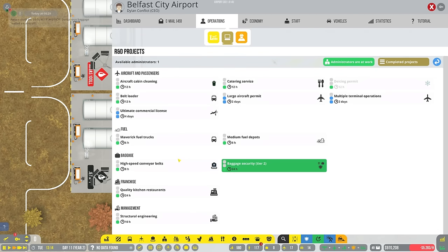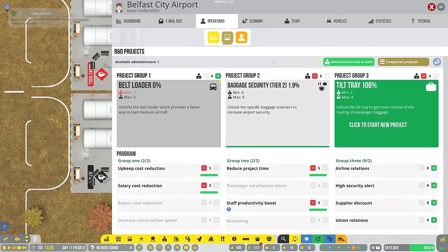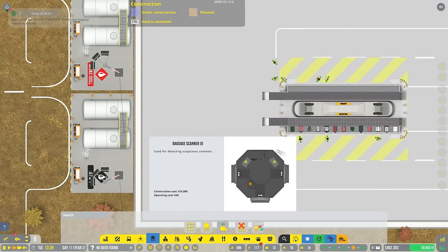Let's also have a bit of a look at belt loaders. This will unlock the belt loader, which provides a faster way to load medium aircraft - that seems like a good idea since that's to do with baggage handling. And while that's all going on, we can go ahead and just improve things a little bit for the conveyor belts.